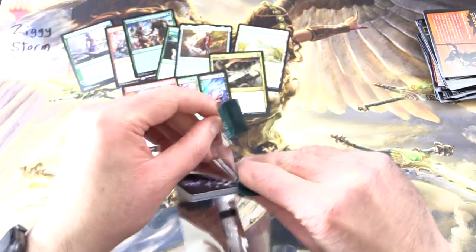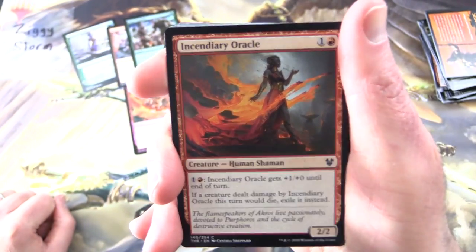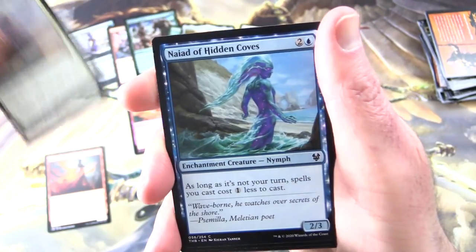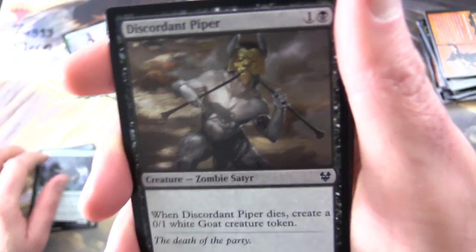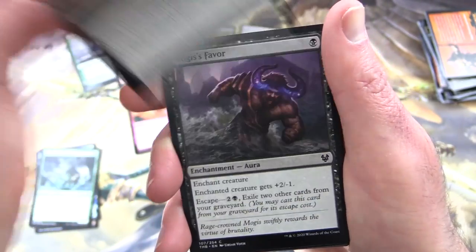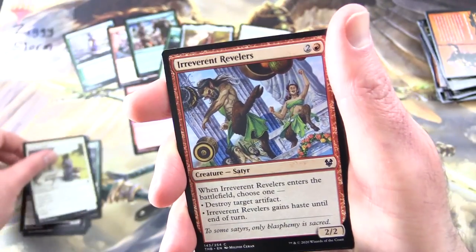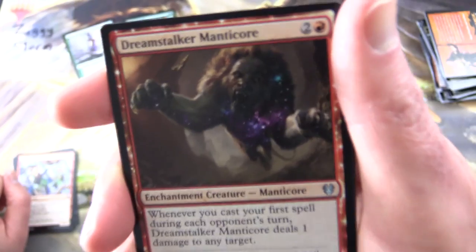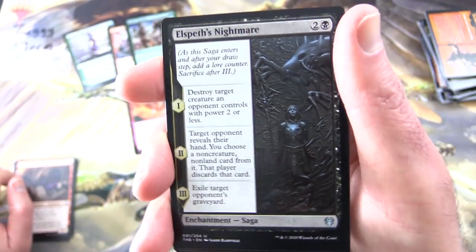Next up — Theros Beyond Death, hunting for those titans. We did get some gods the other day, so maybe we'll get a couple of different ones today. We have Incendiary Oracle, Indomitable Will, Naiad of Hidden Coves, Loathsome Chimera, Discordant Piper, Mogis's Favor, Nalia's Huntmaster, Pious Wayfarer, Irreverent Revelers — bit of a tongue twister — Dreamstalker Manticore, that is truly the stuff of nightmares, and Elspeth's Nightmare.